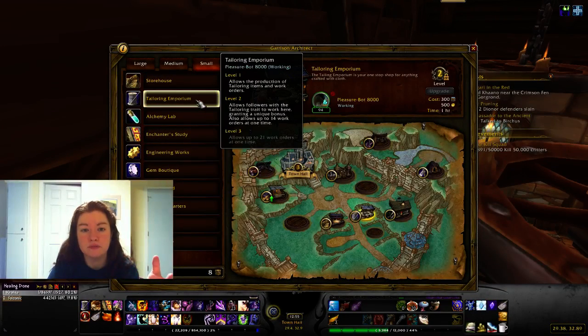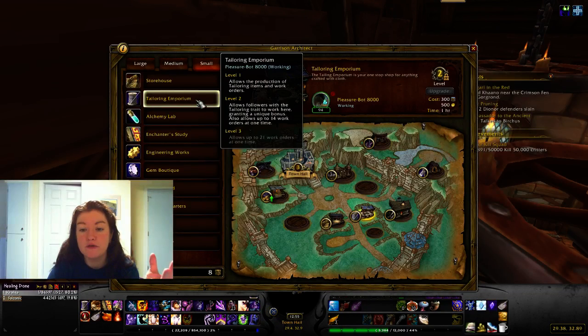Level two: if you have a follower with the trait for that profession you can assign them there for a bonus, and it allows more work orders to be done. Level three allows even more work orders — profession buildings start at 14 work orders and level three ups it to 21.